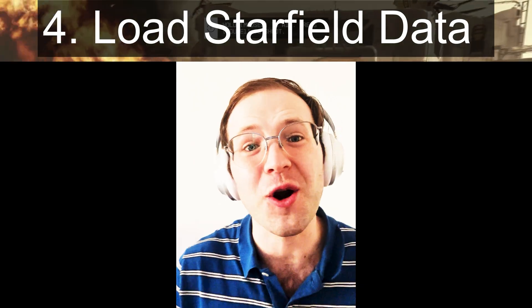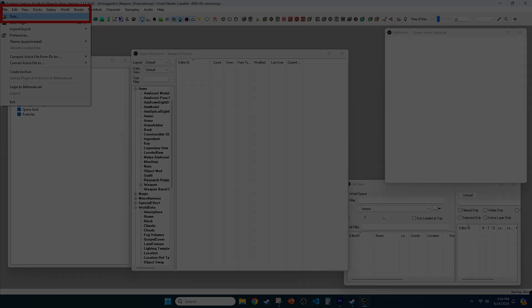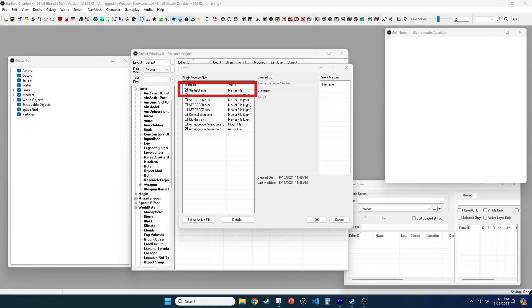For step four we need to load in the Starfield game data so we'll have the appropriate assets that we need to edit to create our mod. Go to File, Data, and select Starfield.ESM so there's a checkbox right next to it. The plugin that you're making should be set as the active file, but if not there's a button there that you can use to make it that way. Then click OK — it'll take a little while for everything to load up.